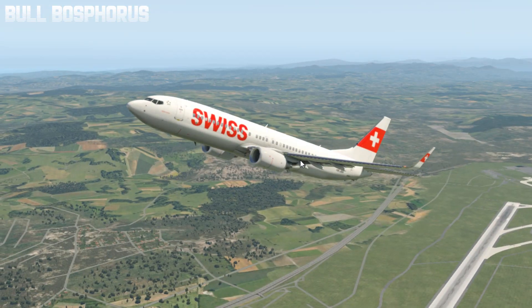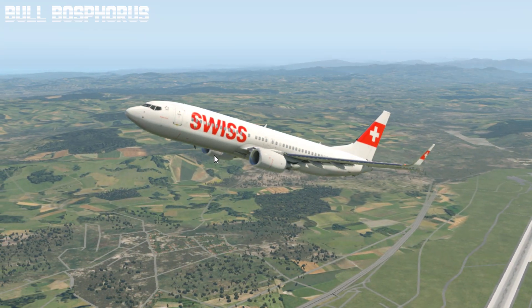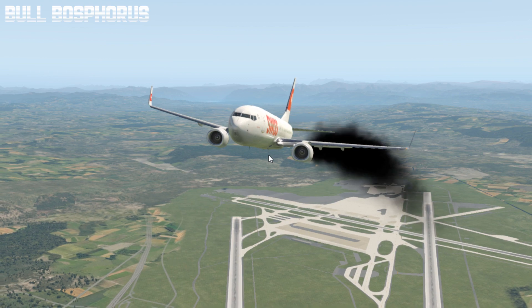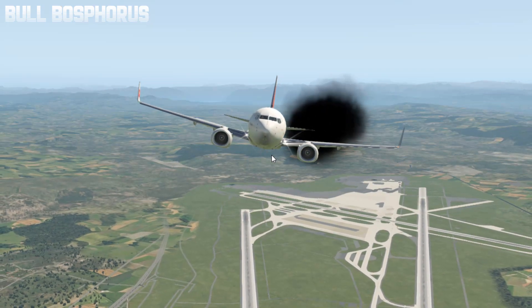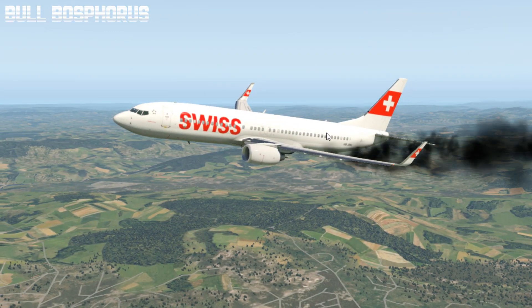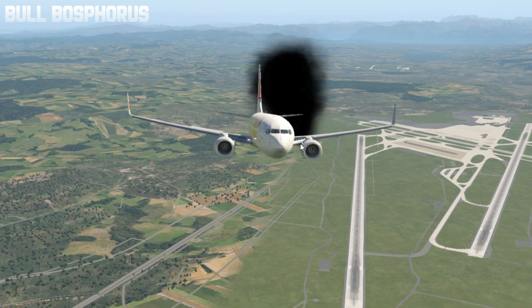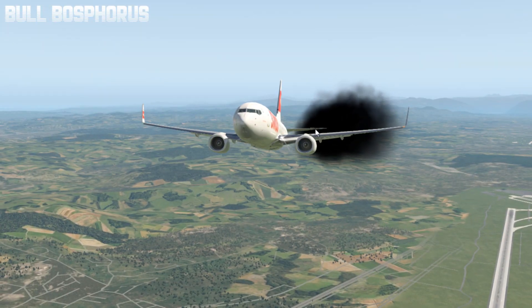We are at a safe altitude now. Press Ctrl+F and there you can see black smoke coming from the left engine — engine one is failed. Try to keep the wings level because the right engine is pushing you to the left, so you're banking left.